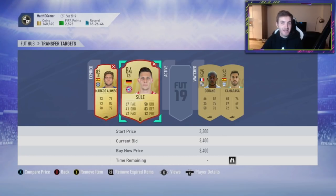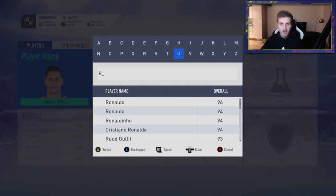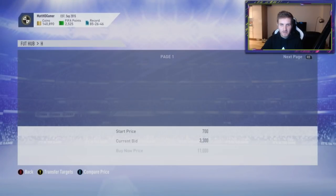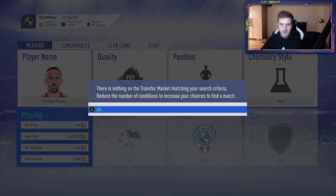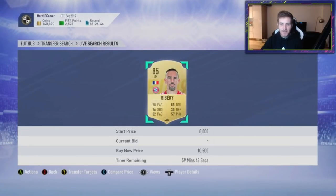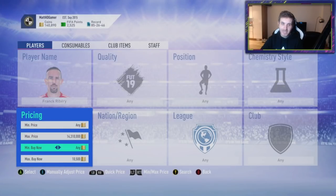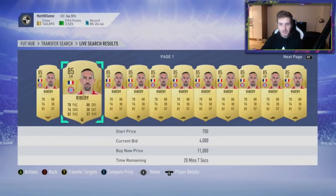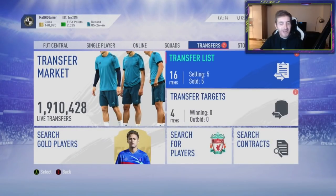Look out for players like Javi Martinez. Sula is a great option to go for. Martinez is a very good option. Even Ribery, for example - let's have a look. Ribery on the market - I would assume he's like 10k. He's actually cheaper than I thought. 10.5 for Ribery. And imagine when Royce's SBC comes out - he's probably going to be like 14, maybe 15k, maybe more. He could even be extinct at some point. 11k on average there for Ribery.